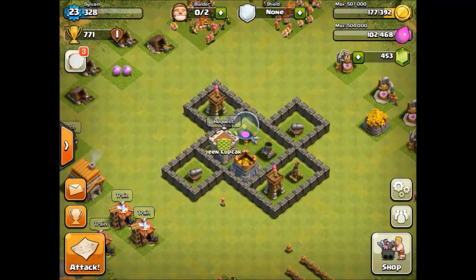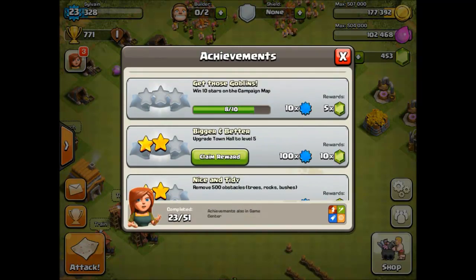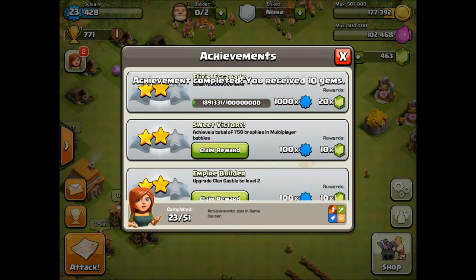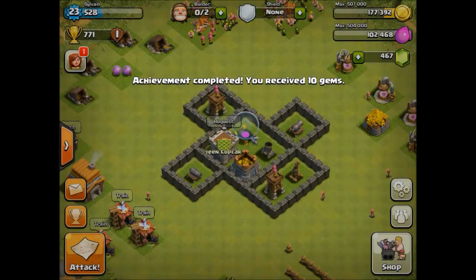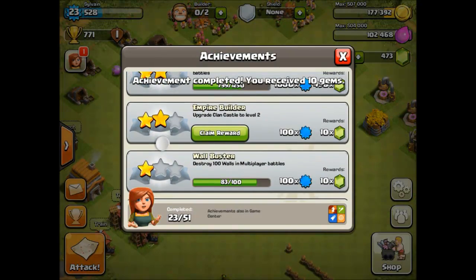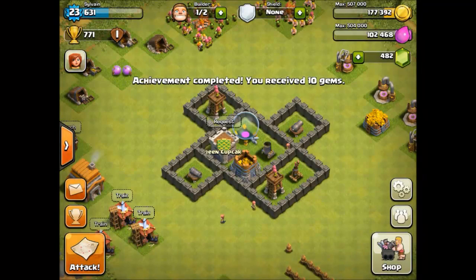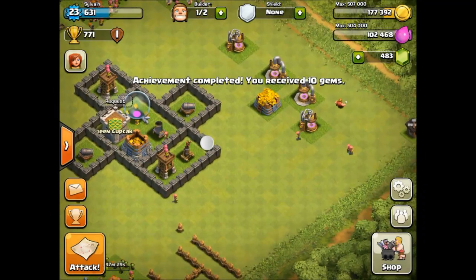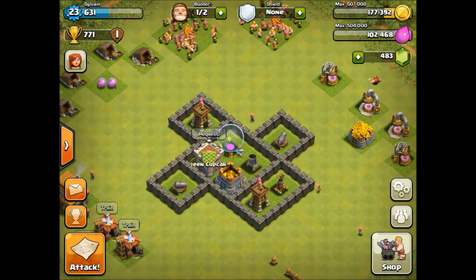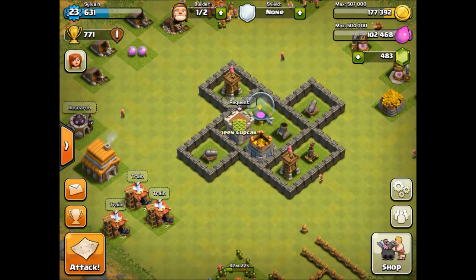We can also claim some rewards here. We upgraded to level 5 — that's going to be 10 gems. The next one is to achieve 715 total trophies, which is going to be 10 gems. And the last one is upgrading the clan castle to level, which is 10 gems. So that means we only need 17 more gems to get the third builder — getting closer and closer.